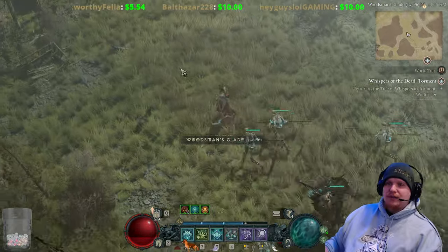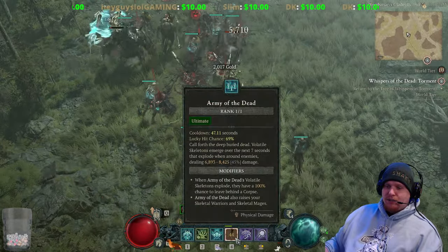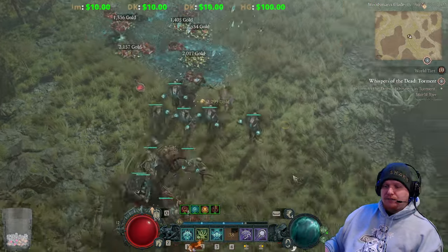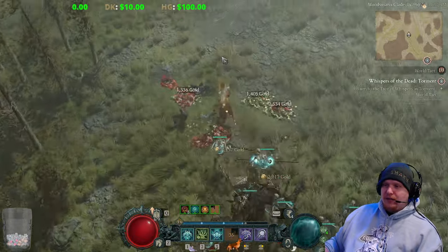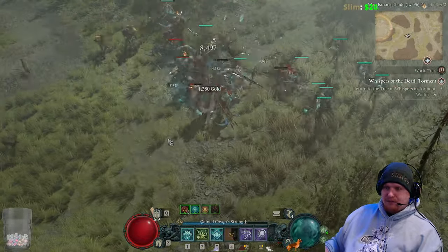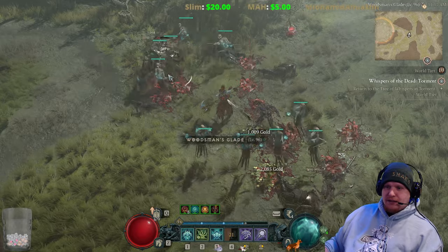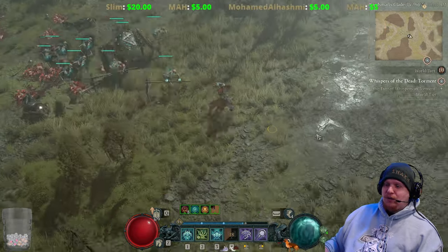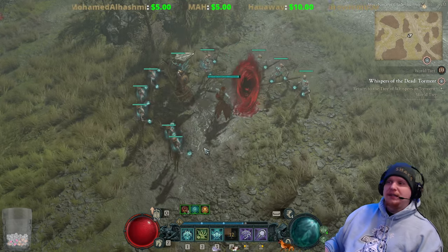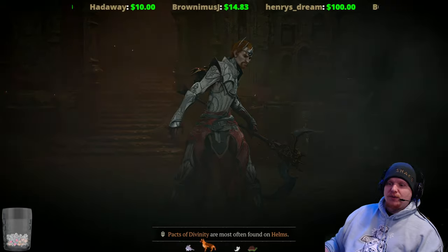It doesn't happen all the time since it's a lucky hit proc, so you have to watch for it. You need to keep Army of the Dead on cooldown so when it does happen you can actually see it — occasionally it will happen multiple times in a row. You can see the curse taking place on the monster when you attack; the curse symbol appears under their feet.